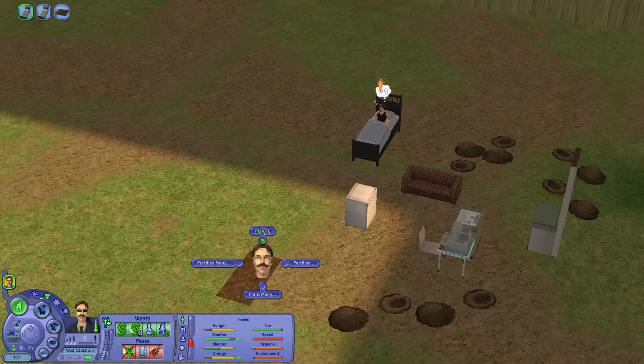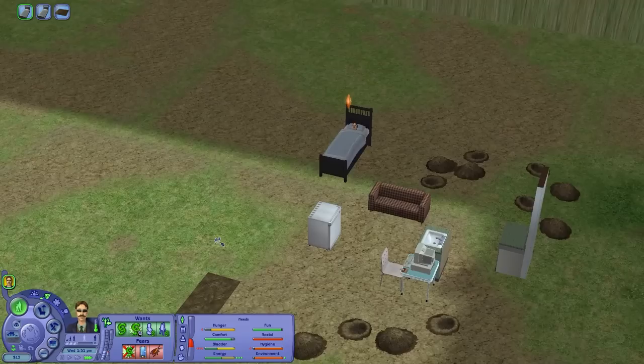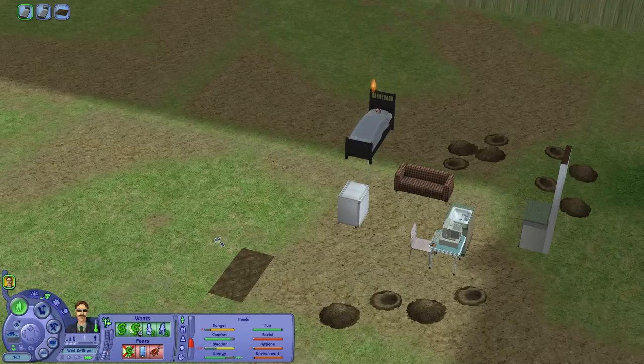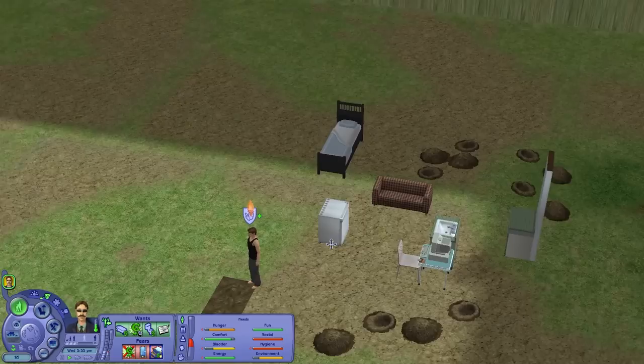Seasons matter so a greenhouse will be required long term, and I do have the Seasons expansion installed. A lot is at stake here folks. We're also going to have to wait for the tomatoes to grow, but the rate at which I get treasure from beneath the ground — this tomato plant has a slight smile. Watering the tomatoes. This challenge is already great. Dig for treasure. Don't bathe. Dig for treasure. Dig for treasure.